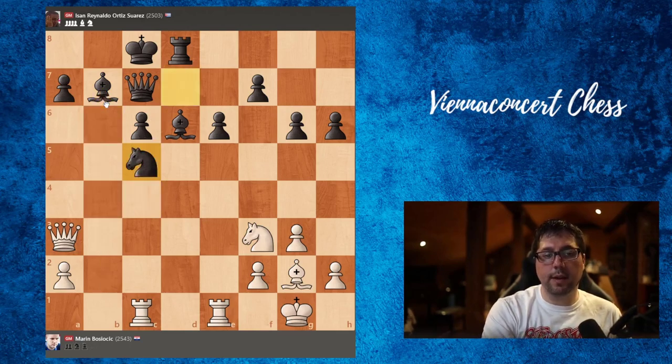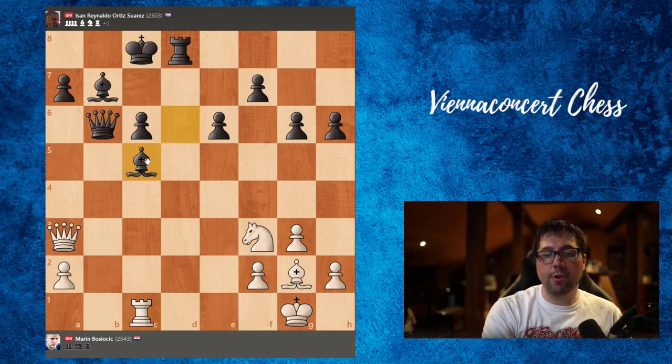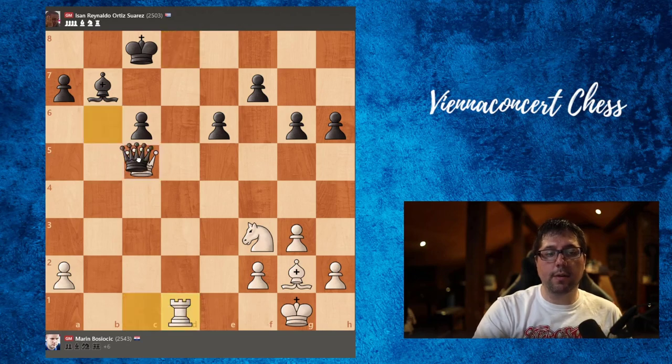b takes, b takes, knight c5. Now rook takes, queen b6, and we overprotect this rook. Bishop takes, now we take with the queen. And yes, rook to d1 was played. If we take the rook then the queen is lost, so that would be very bad.